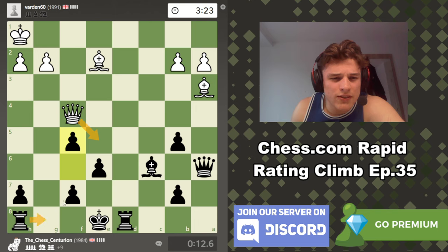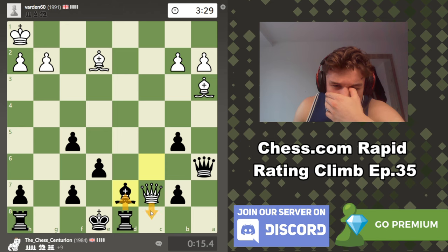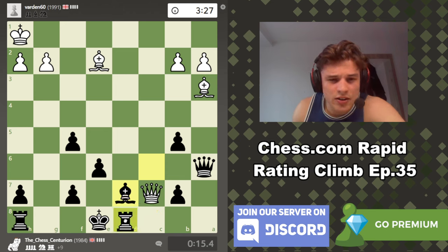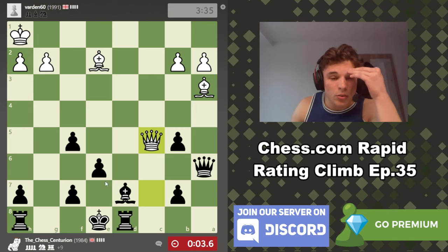I'm looking at queen to e5, rook to g8, eyeing up g2. What is that move? It's threatening mate. I didn't want to play this because I was worried about the back rank, so I'm just going to block like that. Oh my god. Wait — how do I stop mate?